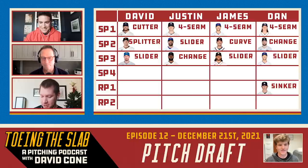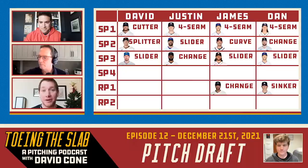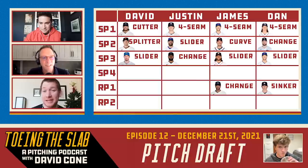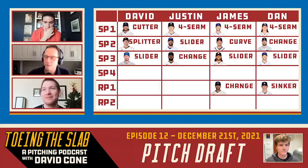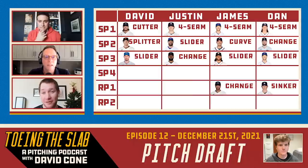I'll jump into the reliever category now, and I'm going to go with Devin Williams' airbender changeup. I don't know how batters hit .161 against it. Every time I see him pitch, or if you're scrolling on Twitter and see the Pitching Ninja videos of his airbender, that's one pitch that makes you go: how does anyone ever hit this ball? That's going to be my first relief offering off the board with Devin Williams' airbender.